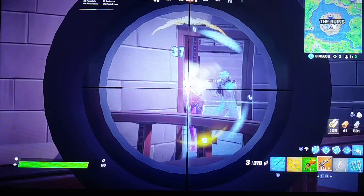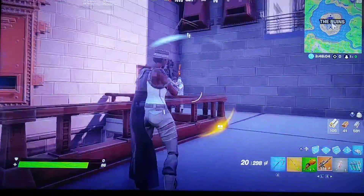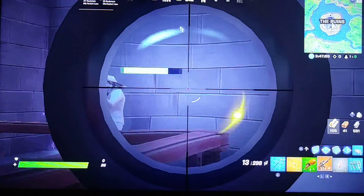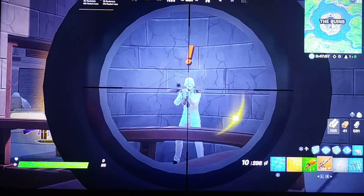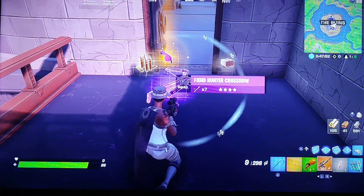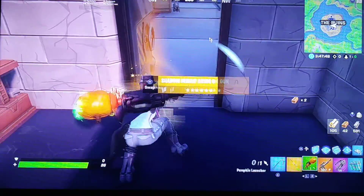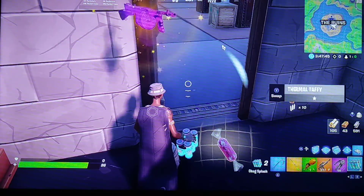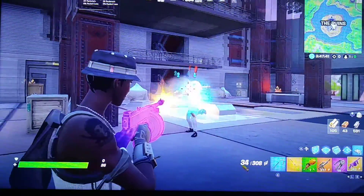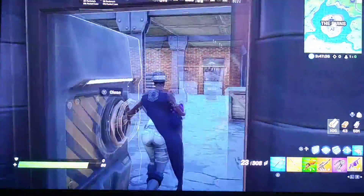You can see a henchman that has a fiend crossbow. Just eliminate these henchmen. Just eliminate the boss, and you can collect the fiend hunter crossbow if you want. And take — you just take that. But the Shadow Midas Drum Gun — 40 rounds. Let's see the stats on this.